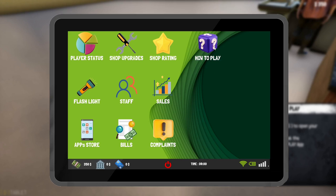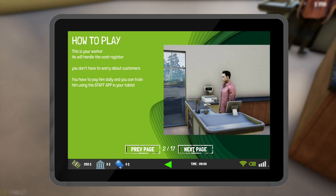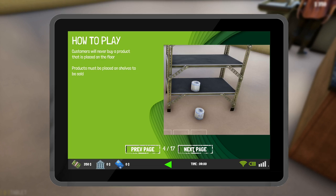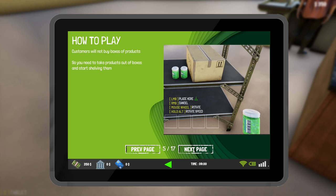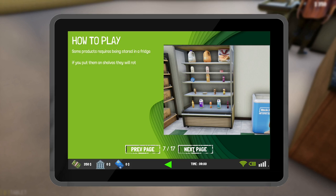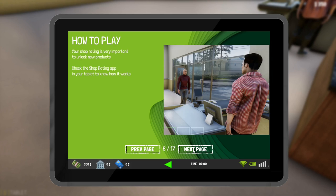Check the how-to-play app. Welcome to Trader Life Simulator 2 — this is your shop where you'll sell products bought from wholesalers around town. Your worker handles the cash register; you have to pay him daily and can train him using the staff app. Your main shop door — if it's closed, no customers will come. Customers buy products placed on the floor or on shelves, but won't buy boxes.